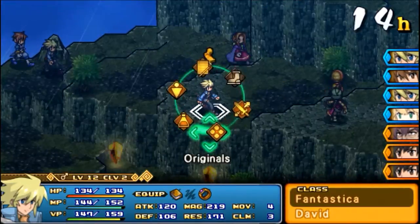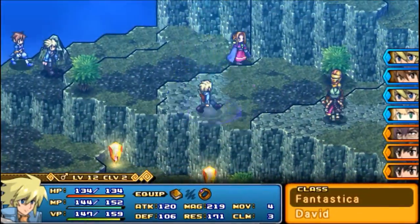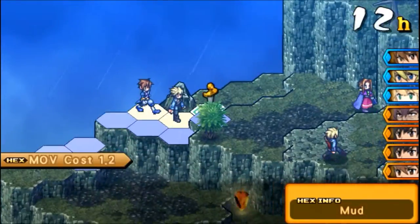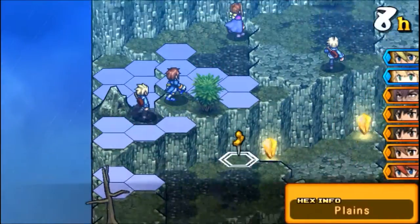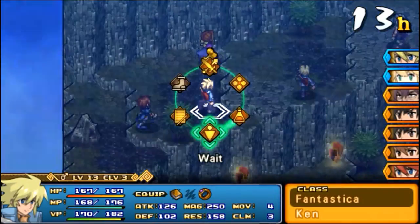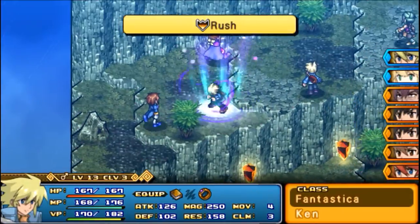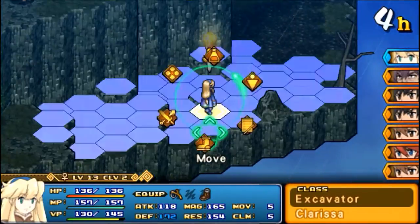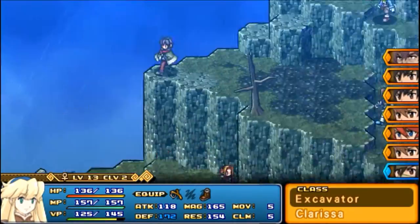Can you finish him off? I can. Perfect. One down, three to go. This is pretty much all we're doing the entire map — shutting them out so they can't bother the mages, and then the mages are exploiting elemental weaknesses. Make sure that you get Clarissa to that treasure chest as soon as humanly possible.